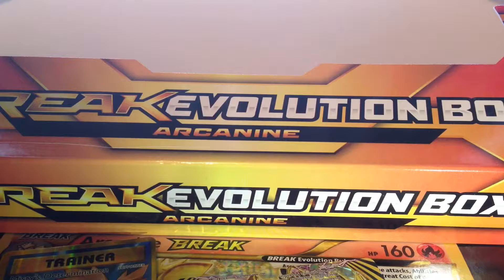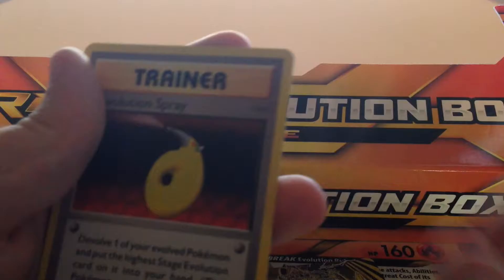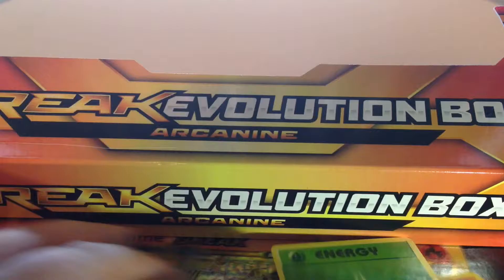Pack two of Evolutions. Green code — so I could still pull a break. The rare's a little dinged up at the top there. First we have Nidorino, Porygon, Devolution Spray, Electabuzz, Bulbasaur, Rattata, Leaf Energy, Poliwag, Electabuzz, and Farfetch'd.